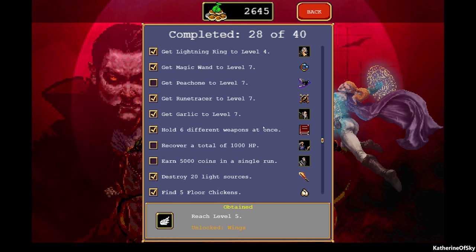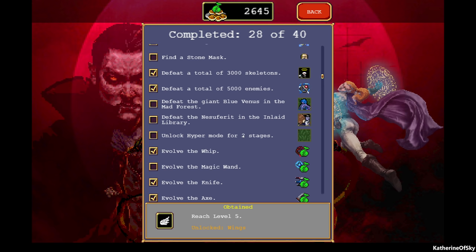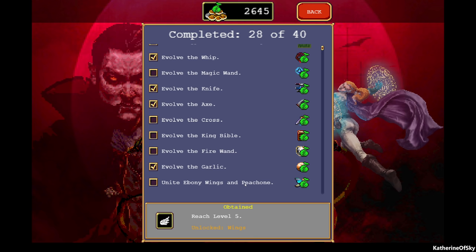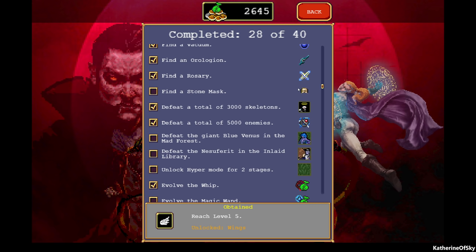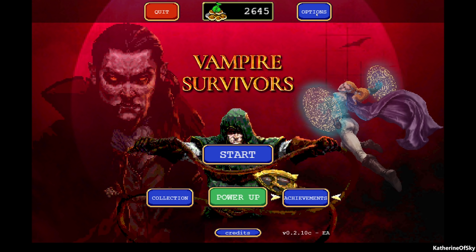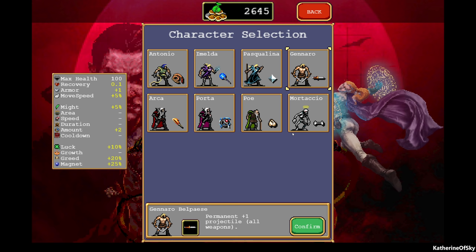Got the knife. I wonder if more achievements were added — I need Peach One to recover a total of a thousand HP, earn five thousand coins in a single run. I don't know what hyper mode is. We need to defeat enemies in different areas. The achievements include: evolve the magic wand, cross, king bible, and unite the ebony wings and Peach One. I have no idea how to get the ebony wings or the stone mask.